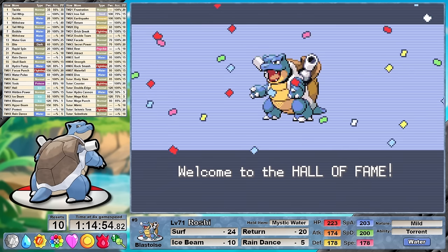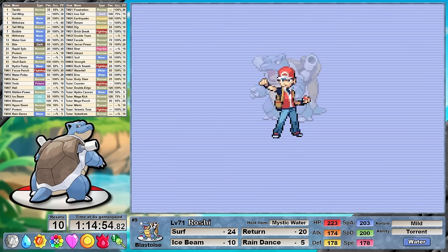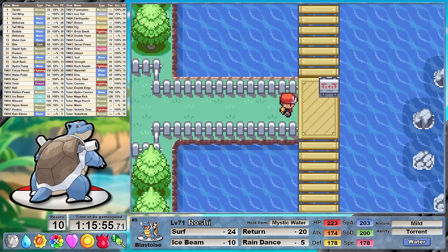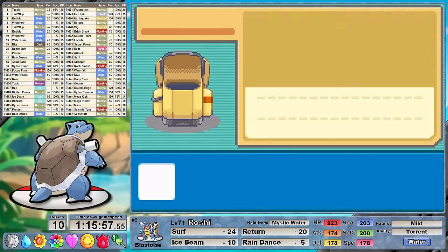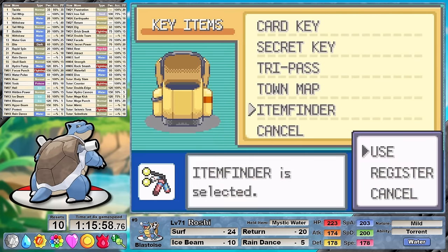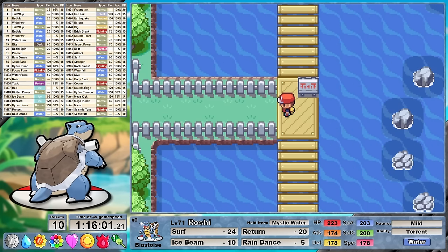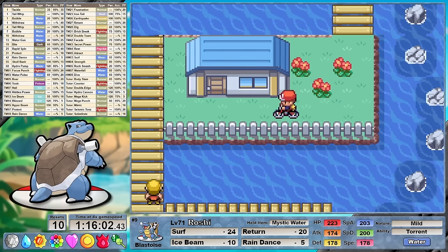After defeating Lorelei, we one-shot every single member of that league. You're my boy Blue! Roshi clocks in with a Round 1 time of 1 hour, 14 minutes and 54 seconds at level 71 with 10 resets. This took 4 hours and 19 minutes of game time. There isn't much to discuss between the leagues — the Leftovers are going to be fantastic for Roshi, and I also grab an extra rare candy just in case. I'm hoping that Lorelei does not give us as many problems this time, because there are other league members that are definitely more concerning.